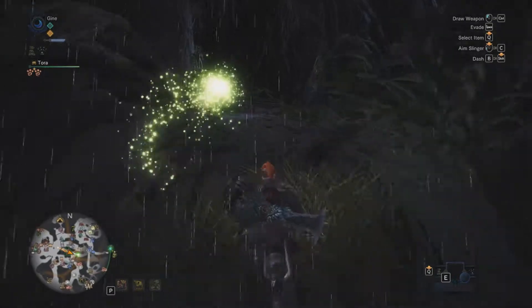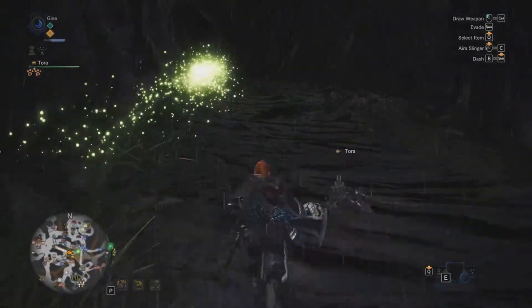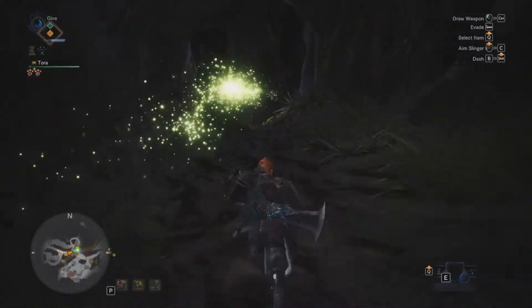Next up we're going to be looking at the suspended boulders. These fall into the second category of environmental traps — they're going to do damage and then CC the monster.